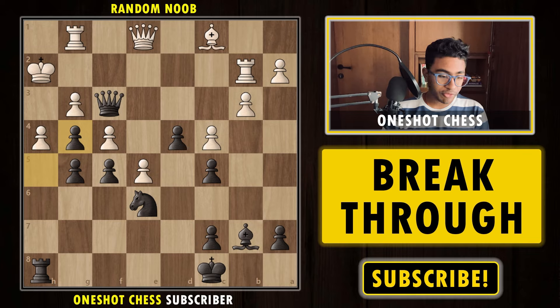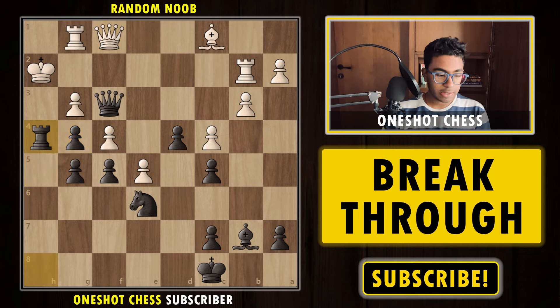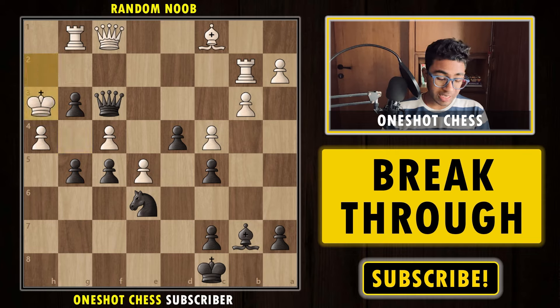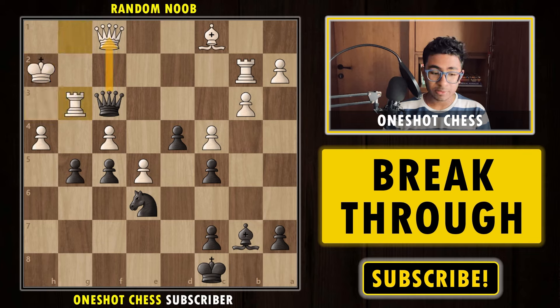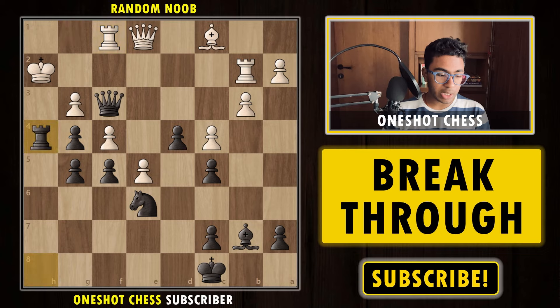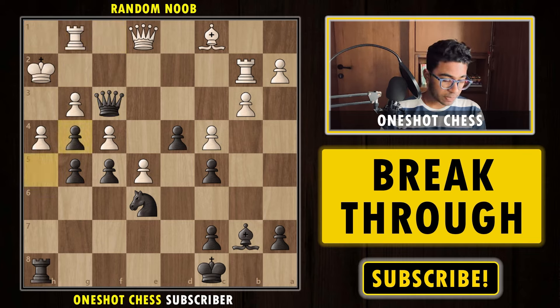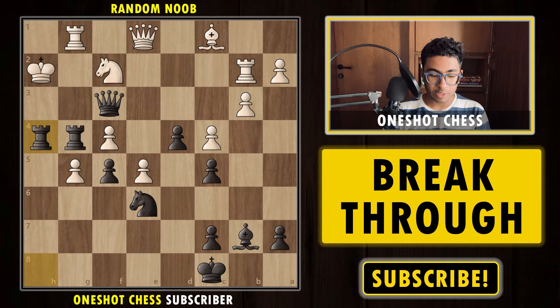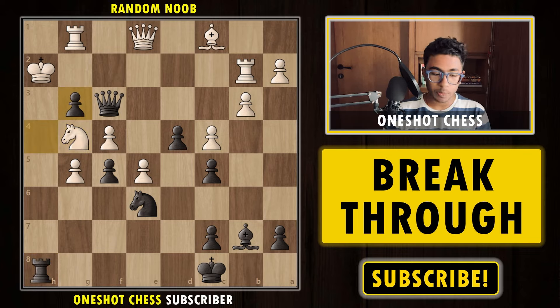After hxg4, if white plays Qf1, we again capture the pawn, give a check — white is forced to capture — and now we play g3 check. If king to g3 or king to h3, we push the pawn and mate the white king. If Rxg3, we capture the queen — it's a free queen. If white plays Rf1, we sac the rook, give a check, and it's going to be mate. Now, what happens if white plays hxg5 instead? We simply push to h4, and the idea is to capture the g3 pawn. White can't do anything — after gxh4, it's mate in one, and if Nxg4, we capture the pawn — it's a double check and mate.